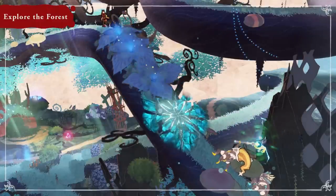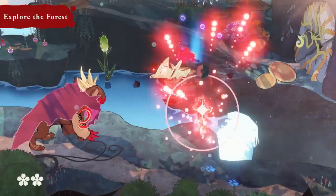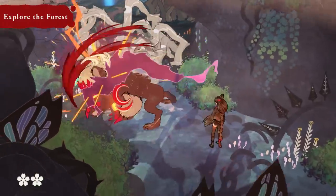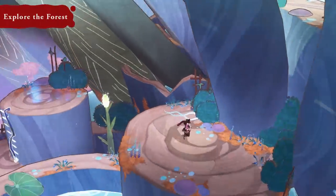Watch your step — fairies love to play tricks and leave traps for unsuspecting visitors. Use Cereza's magic to transform flora into bridges and ladders, or Cheshire's sharp claws to destroy obstacles, allowing them to venture deeper into the forest.